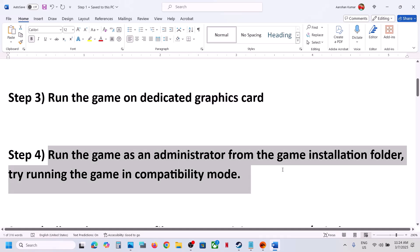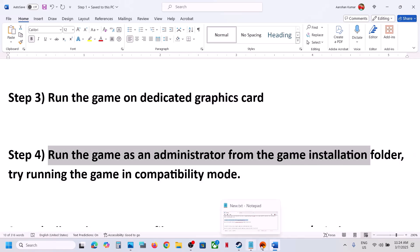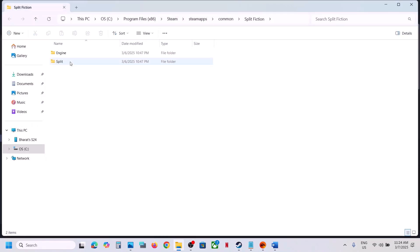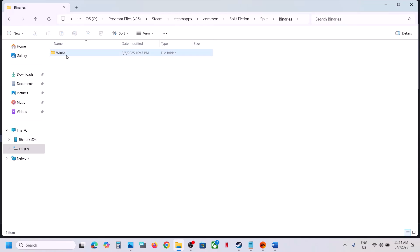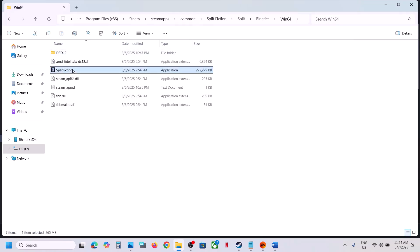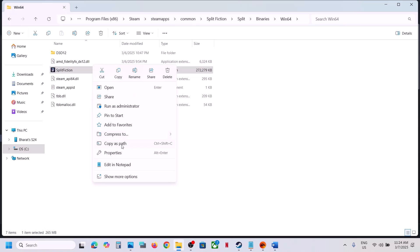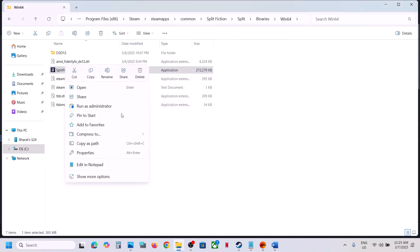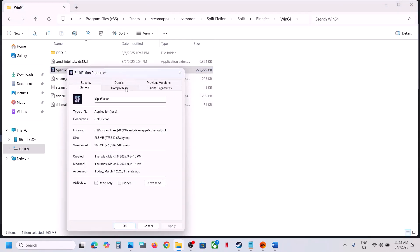The next step is to run the game as administrator from the game installation folder. If you have the game on Steam, right-click the game, select Manage, and click Browse Local Files. Open the split folder, binaries, win64. Try launching the game from here with a double-click. If that doesn't work, right-click the exe, go to Properties, go to the Compatibility tab, and put a check on Run This Program as an Administrator. Click Apply, then OK, and launch the game.